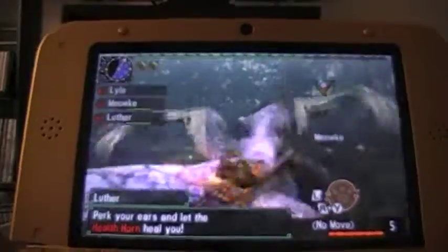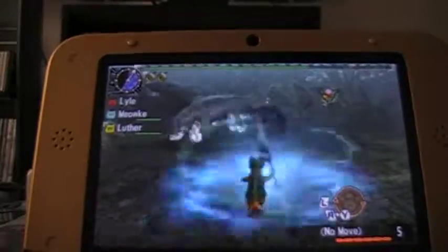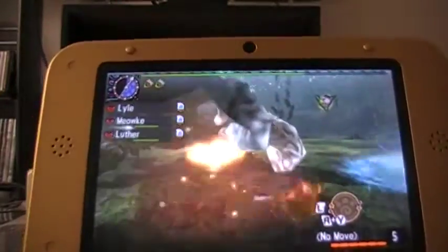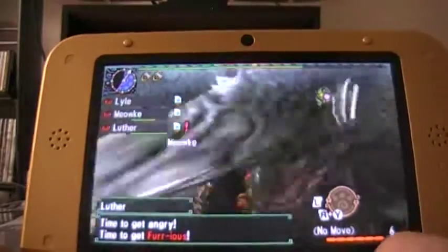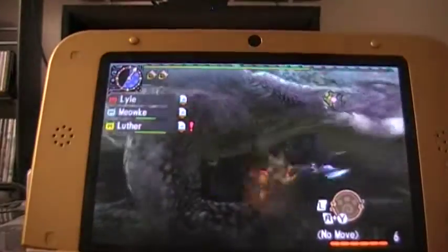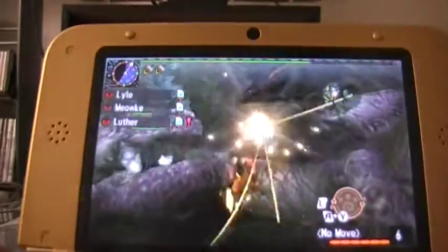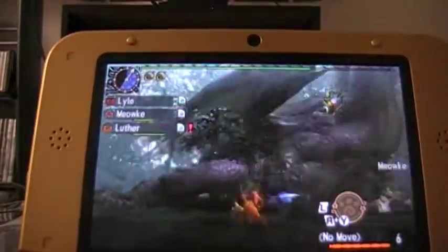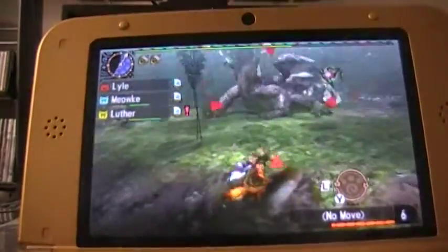It'll probably be further down the line when I'll unlock the quest that kicks it up all the way to 50, for the max levels for the cats. But for now we've got level 35 as the max level, which is pretty cool. I'll be able to do some fancy new stuff with all these extra move slots and new moves unlocked. Things are looking pretty good for Lyle and all the other cats right now. If we can just take care of these last few elder dragons and get into the high rank quests, then who knows what other stuff will unlock.